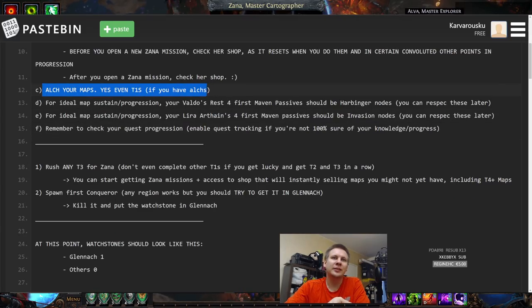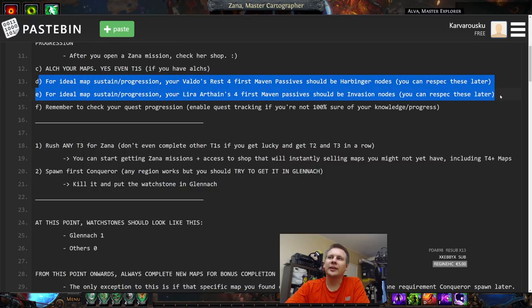Kirak maps: the first T1 map you find while farming — put it in Hulk if you can, it's gonna help a lot. Before you run your first map, buy every single map from Kirak if you have the chance. In Valdo's Rest, you want to put your passive points into the harbinger nodes. Harbingers are really nice — they spawn a decent amount of rares and give you horizon orbs, which are really good for changing maps into different maps that you don't already have.